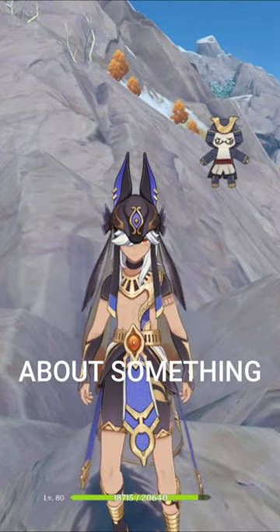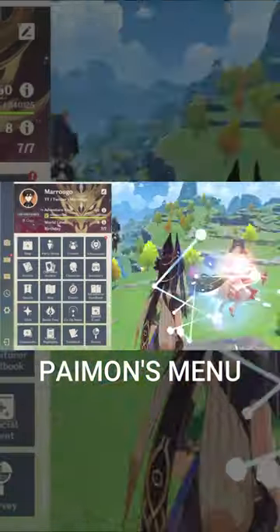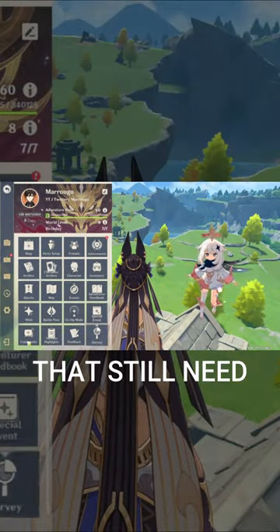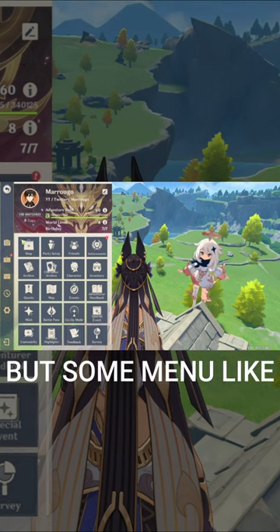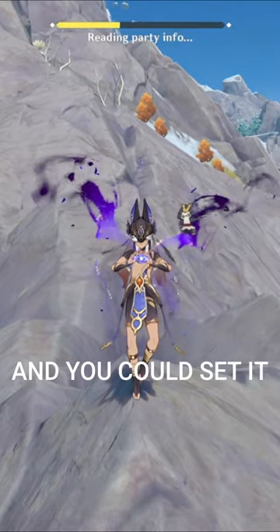I was just curious about something for PC users — are you still using the factions menu a lot? Yes, there are some menus that still need it, like achievement survey and similar things, but some menus like party setup can be accessed with a button, and you can set it in the key binding settings.